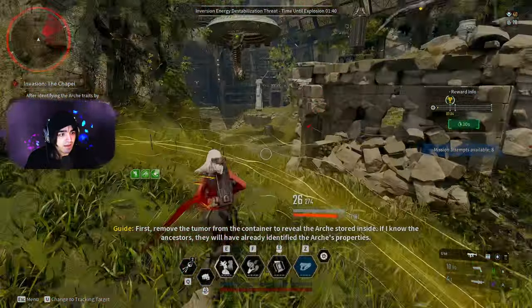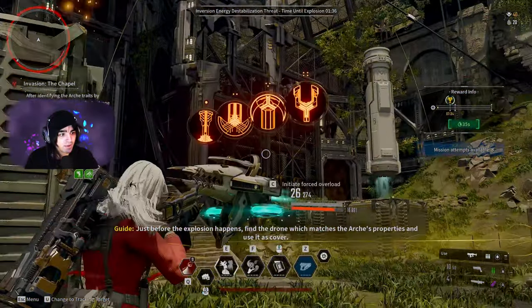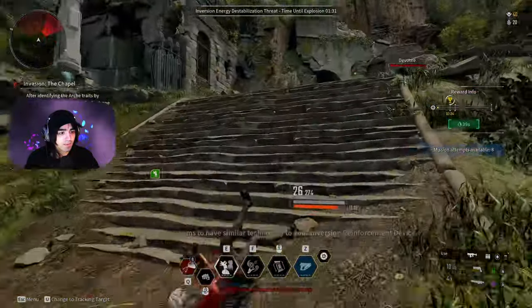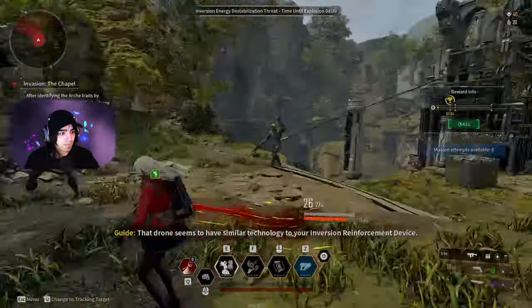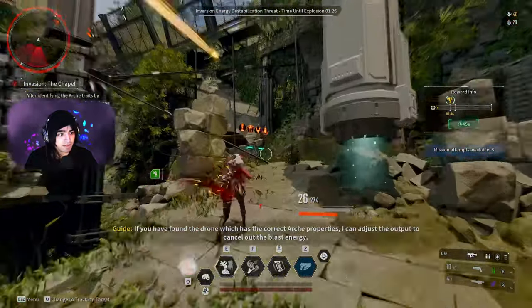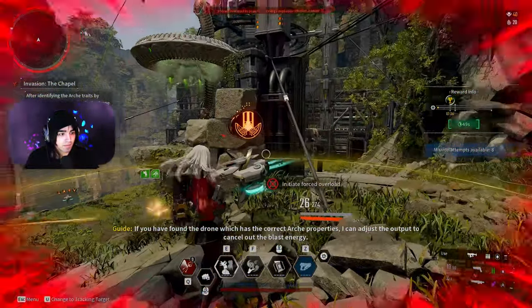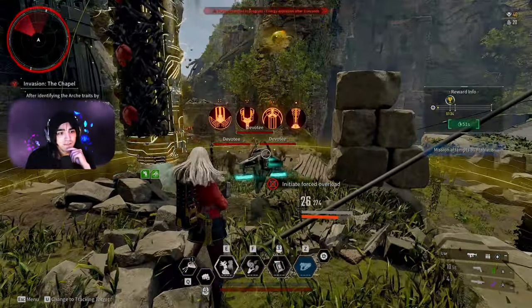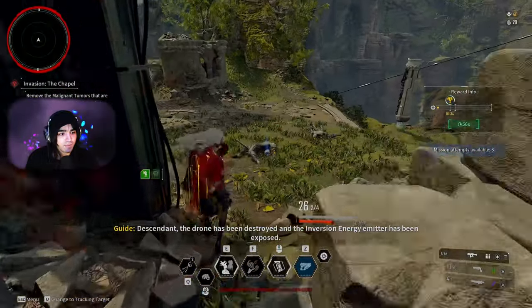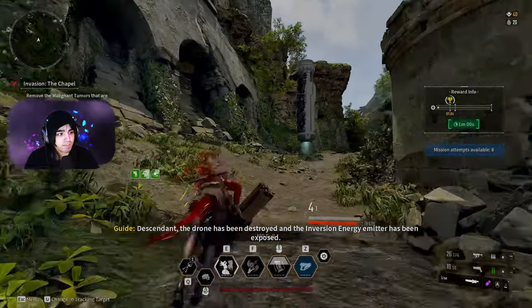So that one cannot be it. Sometimes you have to find at least two usually. This one, the Y is in the wrong slot again, and then this one over here will have to be the correct one. So this one, the Y is in the correct spot, so you can go ahead and activate this one. You can do that off of one symbol if you're lucky; sometimes you need more, but you only really need to do one.